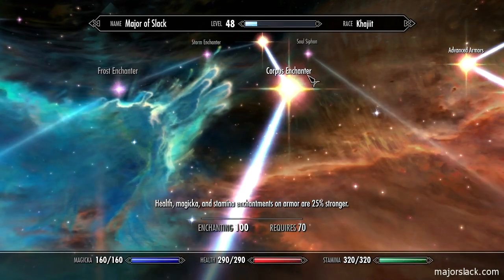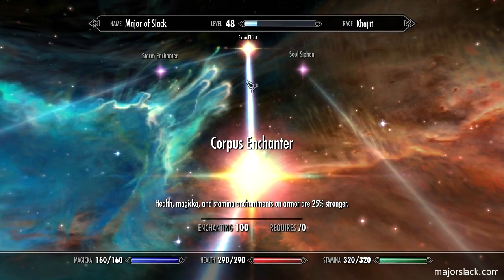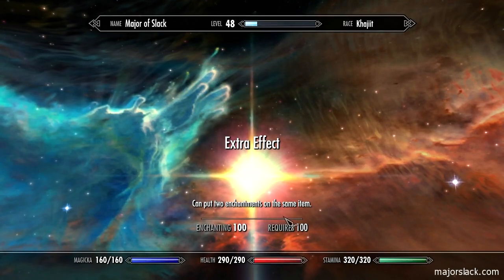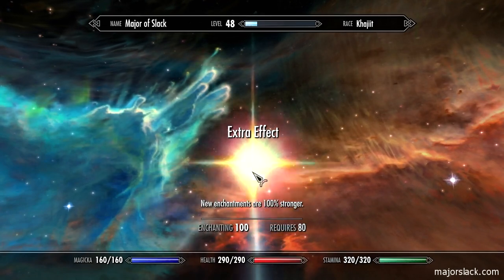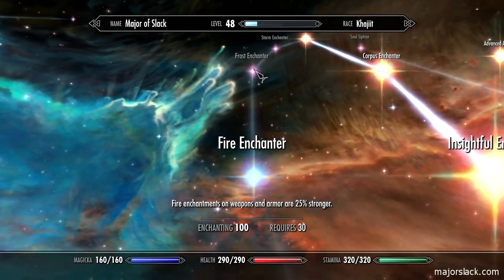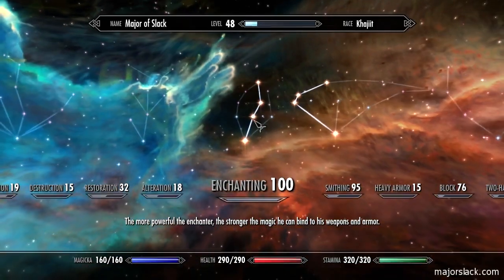I'm not really that interested in one of these middle perks, but you have to get it in order to get extra effect, which lets you put two enchantments on the same item — really, really good. That's the shortest path through enchanting, otherwise you'd have to take a branch that costs three perks instead of two.